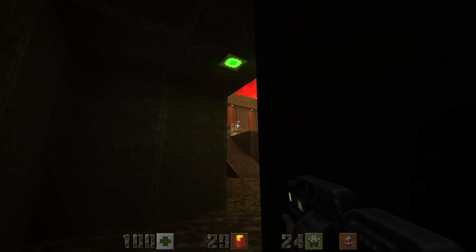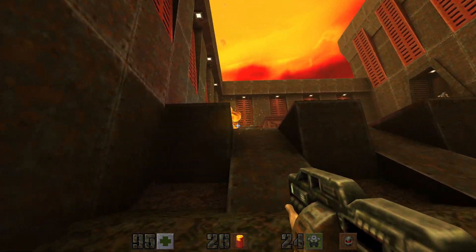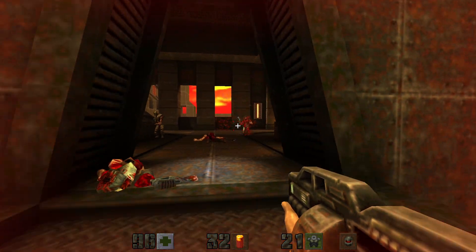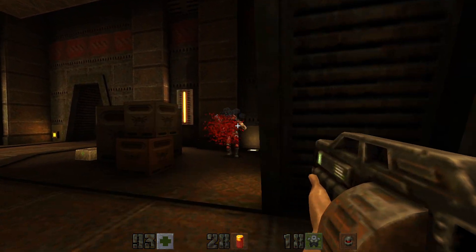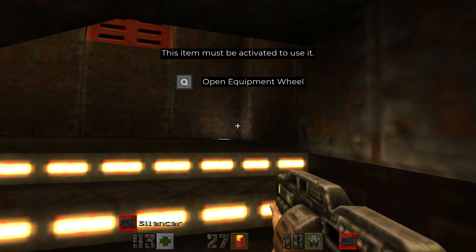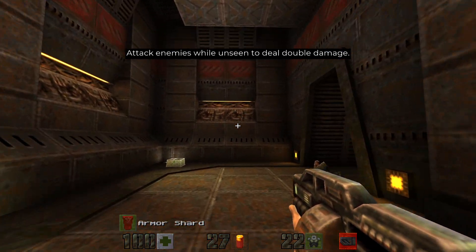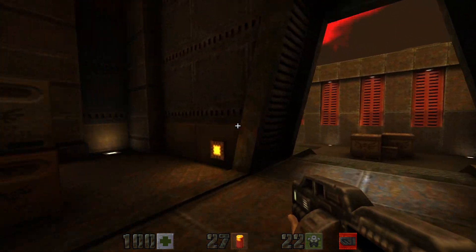Just to the left we're gonna shoot the barrel. Let's take these guys out, and then we're gonna grab secret number two underneath the stairs — we can grab a silencer. And now we're back at the beginning of the level.